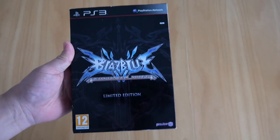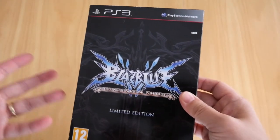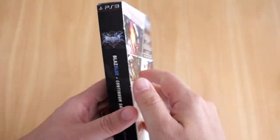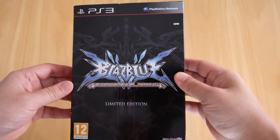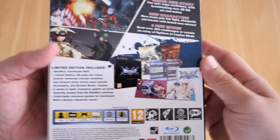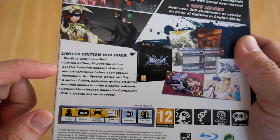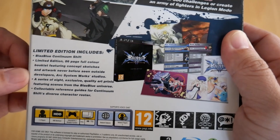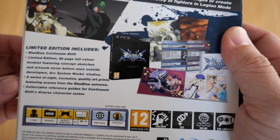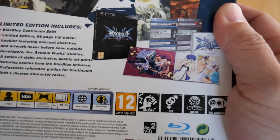The second BlazBlue game in my collection is BlazBlue Continuum Shift limited edition for PS3. I tried my best to keep the box in tip-top condition, but I wasn't able to prevent wear on the edges — still not bad for its age. I like the black feel to it, just the BlazBlue logo and the words 'limited edition' down the bottom. The back shows you what this game includes: the game itself, a limited edition 86-page full-color booklet featuring concept sketches and artwork never before seen outside Arc System Works studios, a series of eight exclusive art prints featuring scenes from the BlazBlue universe, and a collectible reference guide for Continuum Shift's diverse character roster.